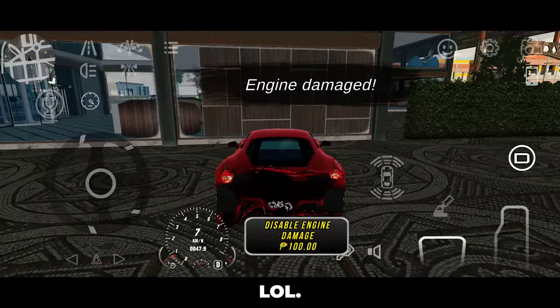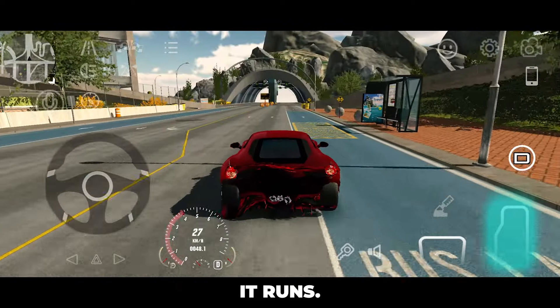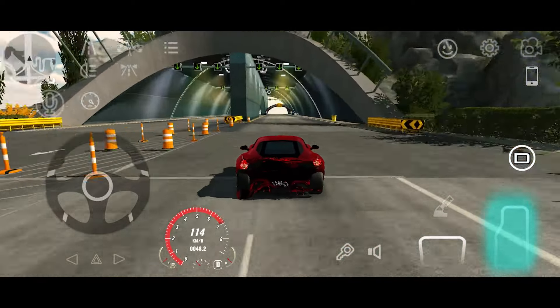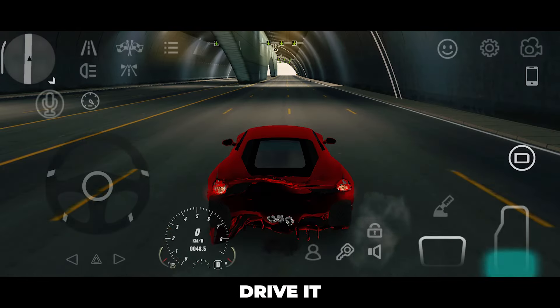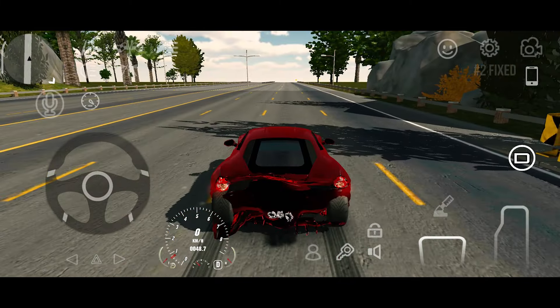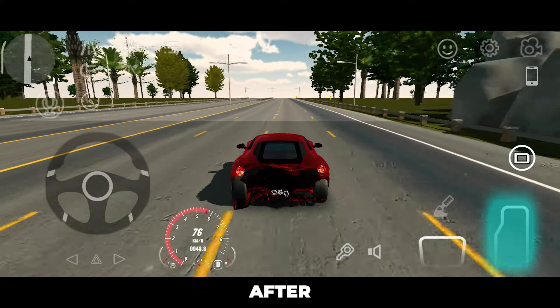That took so long. Anyway, now that the engine is damaged, let's now try it. This is how it runs with engine damage. Let's now change the wheel drive, drive it a little bit — and it's still slow. Still the same after changing back.